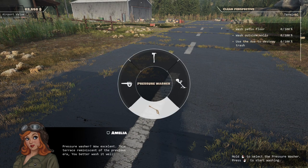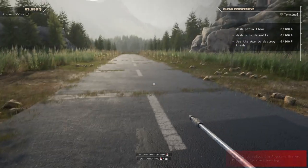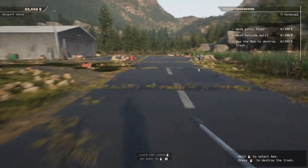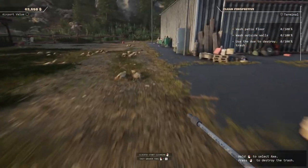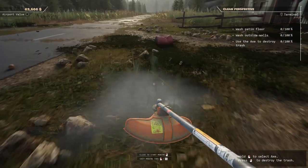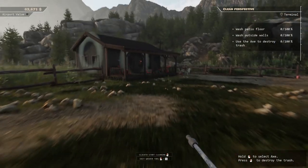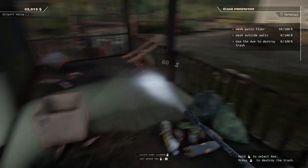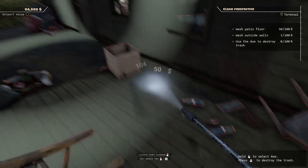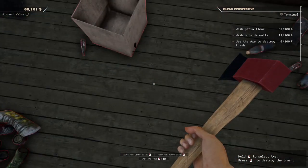Pressure washer! Amelia says: 'Wow, excellent — this terrace is reminiscent of a previous era, you better wash it well.' Okay, we have a pressure washer. Objectives: wash patio floor, wash outside walls, use the axe to destroy the trash. Oh man, I see that we missed a couple of grass spots and it's gonna drive me crazy — so let's cut those really quick. Okay, pressure washer — looks like we need to wash over here. Who knew we were going to be doing pressure wash simulator all over again!